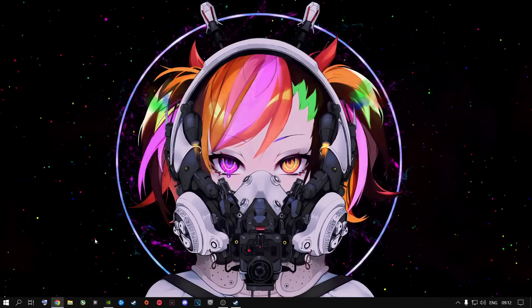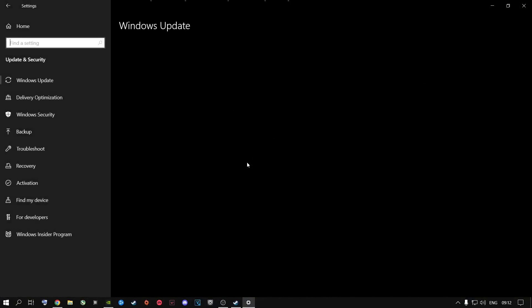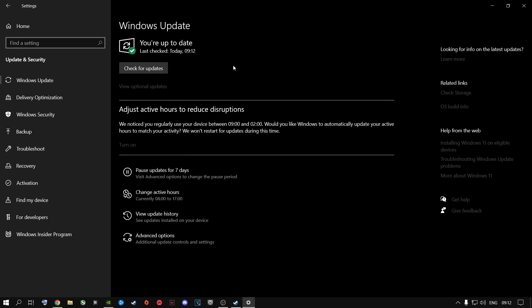The next step: go to the search button and type in 'Settings,' press enter, then go to Update & Security. I highly recommend you check for updates on your Windows machine — it doesn't matter if it's Windows 10, Windows 11, or whatever Windows you're using. Keep your Windows up to date. It's very important so your GPU and your machine are both up to date.